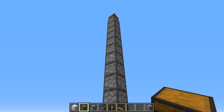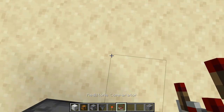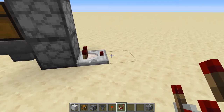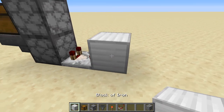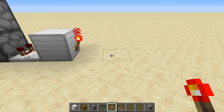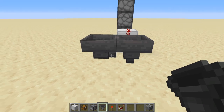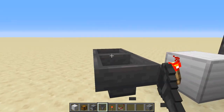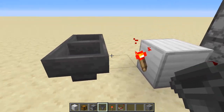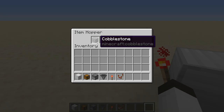Now we've got to get to the fun part — the redstone. What we want to do is put a comparator output right here on the back. This tells if there's anything in the dropper and will fire this circuit off. We're going to put a block of your choice right there and a redstone torch. This torch will then lock these two hoppers in the back, and you want to have the two hoppers facing into each other. When this torch is on it locks the hopper, which keeps them from moving their item across. You can see this item just stays right there.